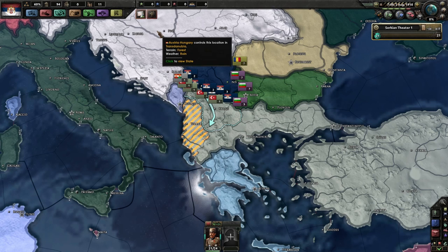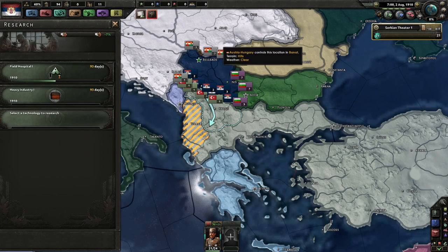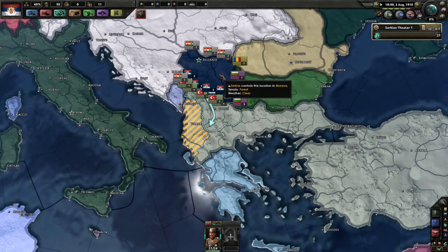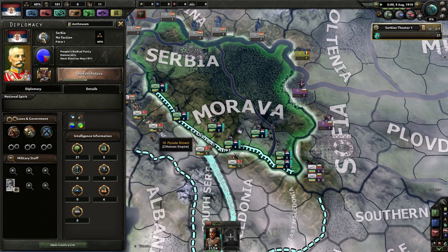Then we just declare war on the Ottomans. I don't know exactly how it works because I think the peace deal is also through events, so I'm not sure if I can force the war to continue. We need to industrialize — we are a very undeveloped nation.